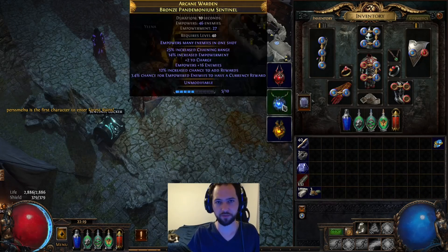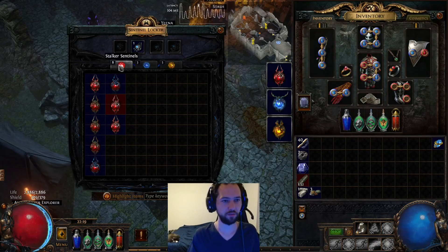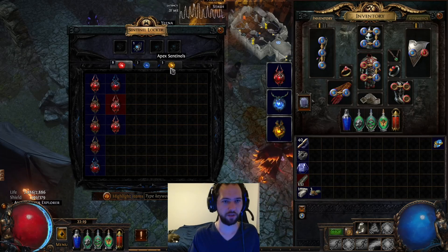There are three types of sentinels: the Stalker Sentinels, Pandemonium, and Apex Sentinels.